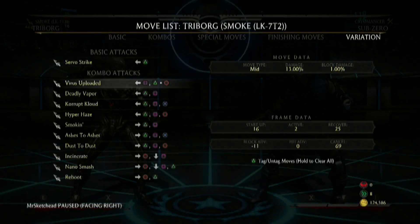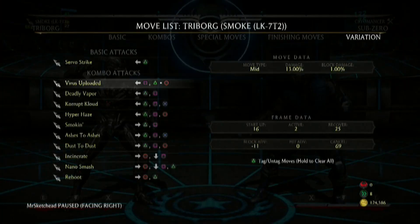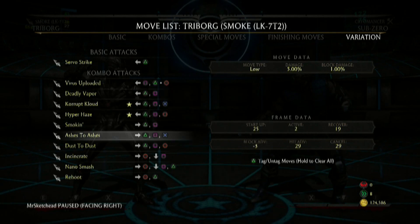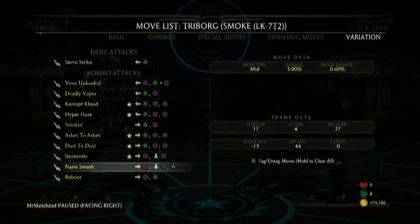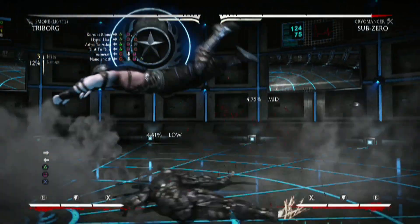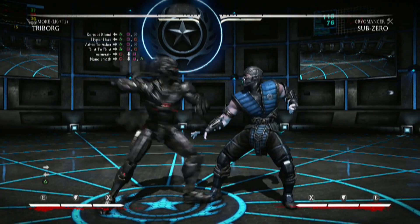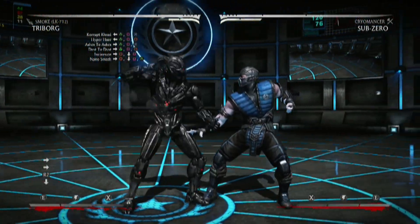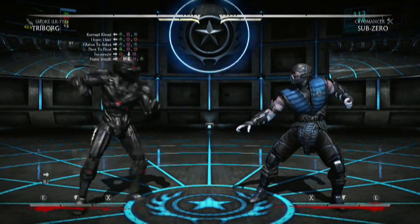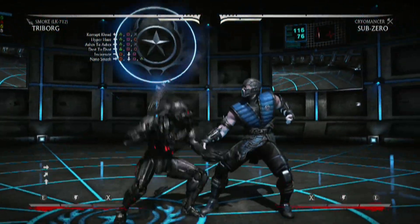Okay, what else does he have? That's pretty nice. What about strings? Oh, he has a lot more strings. Wow — there's this, this... he has a shit ton of strings. Let's just have a look. What? His teleport is now a string? Wow, that's really cool looking. Holy shit, this guy looks awesome. That is really cool — look at how he's like... wow, I'm impressed.